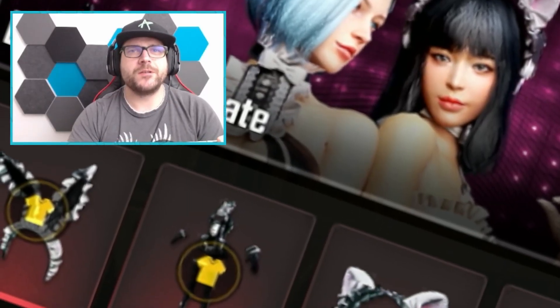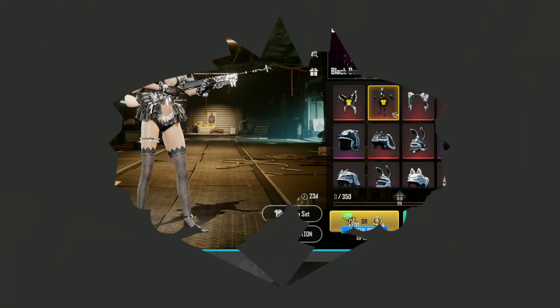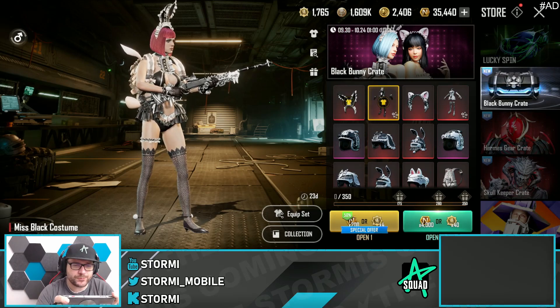Last night the Black Bunny Crate got released in New State Mobile. There are two new female outfits and in this video we want to look at the skins and open a bunch of it. Thank you everybody for being here again, really appreciate it.